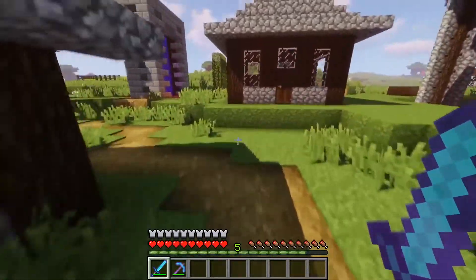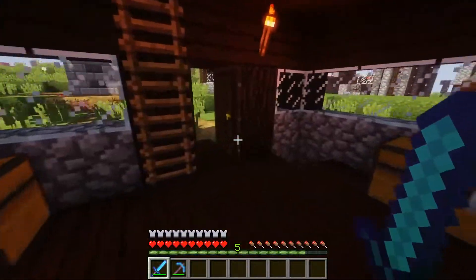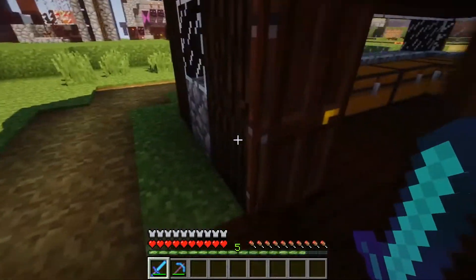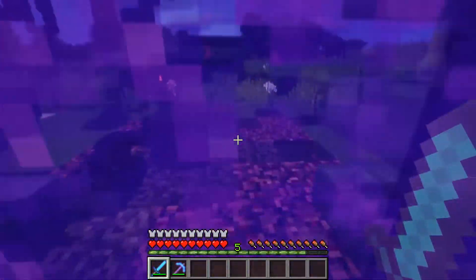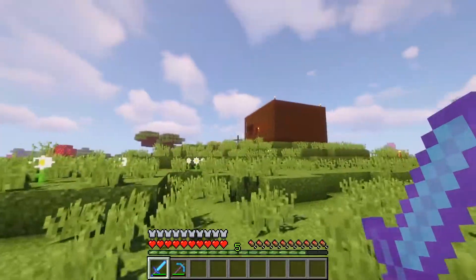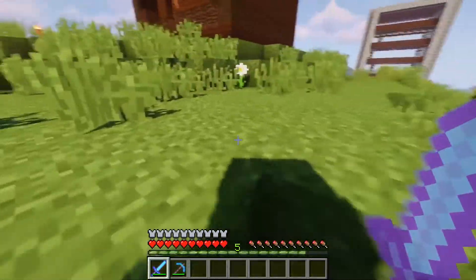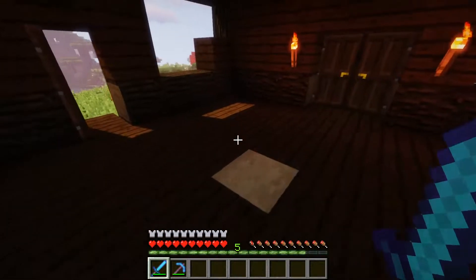Moving on, this is Karguy458's household — his old one anyway. There's something up there, I'm not too sure what. Nether portal — I'm not going to go through it — a few of those things from the end. This is Quadloom's house; it's literally just a Fortnite cube, because why not?